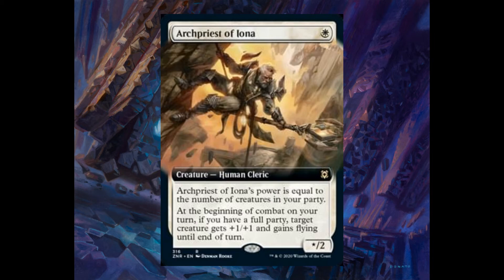Archery Priest of Iona, for one mana, is an X/2 human cleric. Its power is equal to the number of creatures in your party. At the beginning of combat on your turn, if you have a full party — meaning a wizard, warrior, rogue, and cleric — target creature gets plus one plus one and gains flying until end of turn. So the power of this creature cannot be more than four.